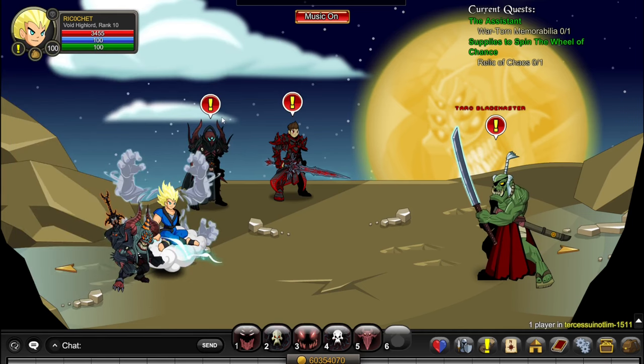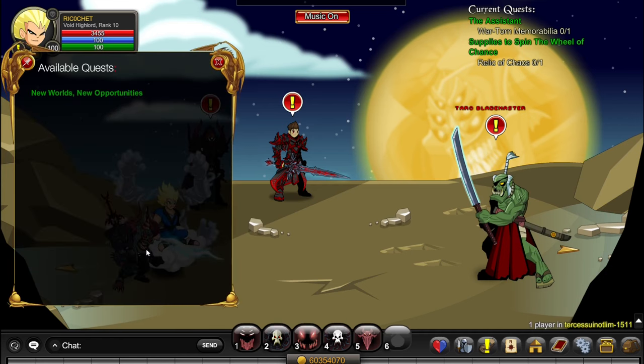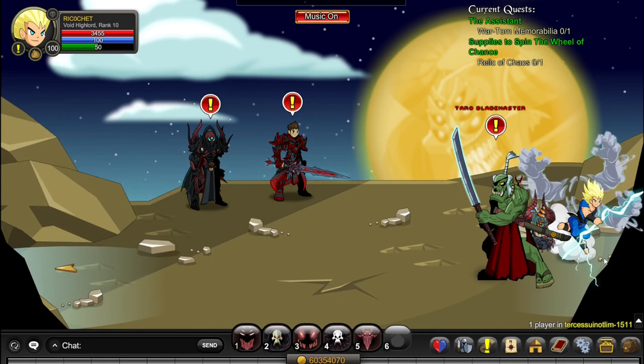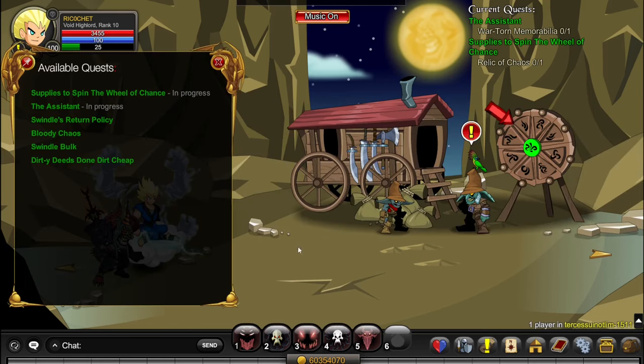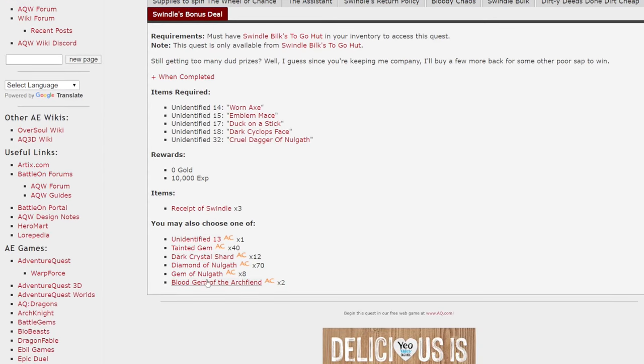Before I show you the free-to-play way, if you want to spend money I would recommend either getting this pair — which is seasonal every January — or the Swindle Bilk pair. If you buy this pair, you can access all of his quests wherever you want without going to /join Nautlim, and it gives you one more bonus quest. This quest is great because anytime you do Supplies to Spin the Wheel of Chance, you get a bunch of useless items that you can turn in for amazing rewards here.